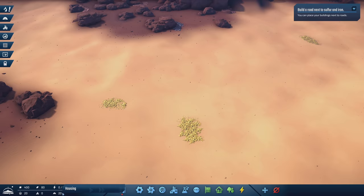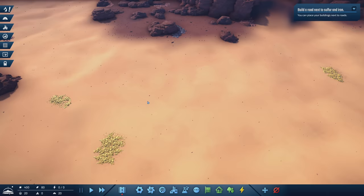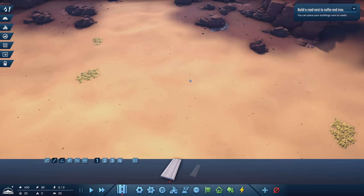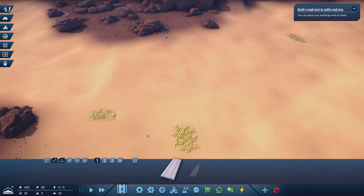We have our starting population of 20 as well as our default housing of 20. If we want to expand beyond 20, we need additional housing and habitats. So first, we're going to start with a road. There's a lot of different things to do here — it's a fully simulated traffic system and supply chain. Everything you'd be accustomed to in a supply chain type of game, that's what this is.